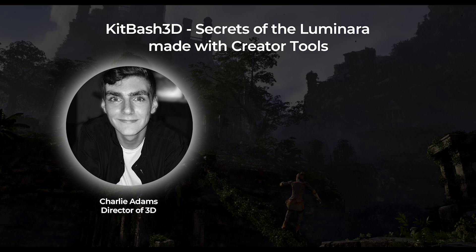Hello and welcome to our Kitbash 3D Secrets of the Luminara Challenge submission behind the scenes video. This entire project was made with Imperia's Crater Tools and the Kitbash 3D Cargo Assets. Our main inspiration for the environment was the Uncharted gaming series — we really wanted to play around with temples and foliage. For a unique twist to keep it in the Luminara vibe, we decided to create a portal space with a little secret at the end of our video.